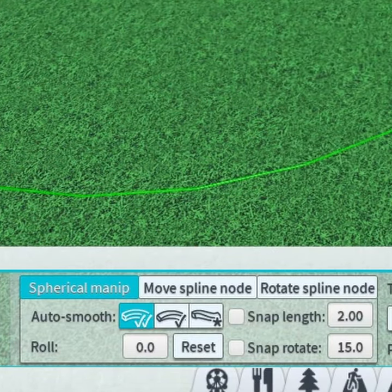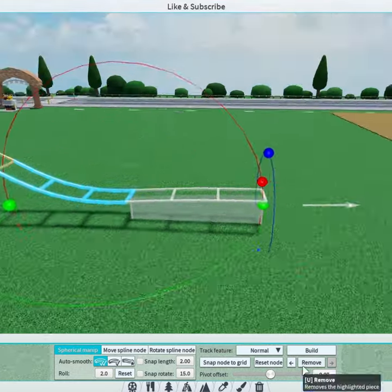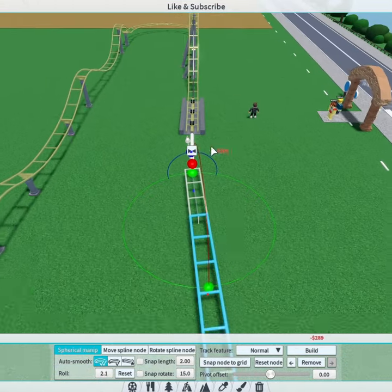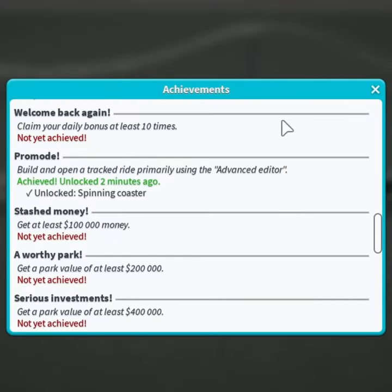advanced editor tab and make sure you're in the spherical manip tab. Use this to create a fairly long roller coaster layout like you see here. Once the entire coaster is looped and connected, place down an entrance and exit and open the ride — and there you go, you should get the pro mode achievement along with the spinning coaster.